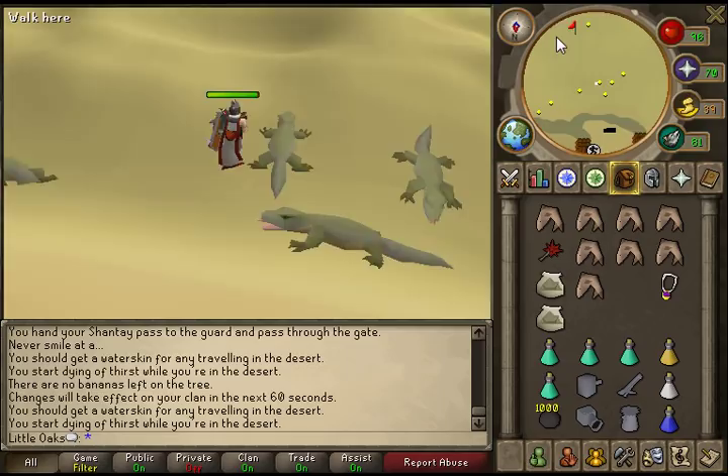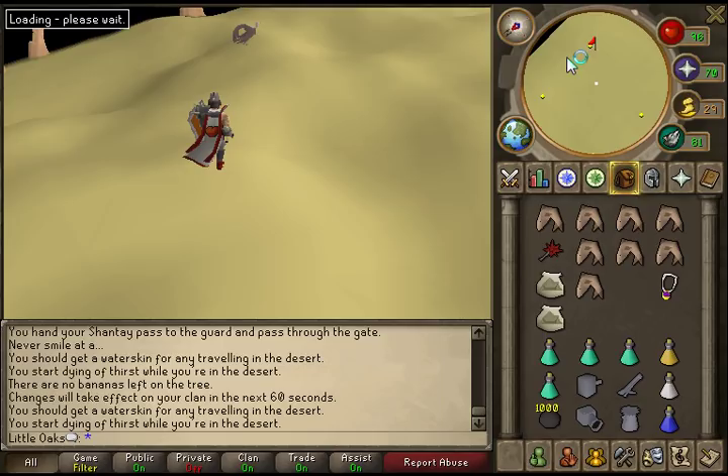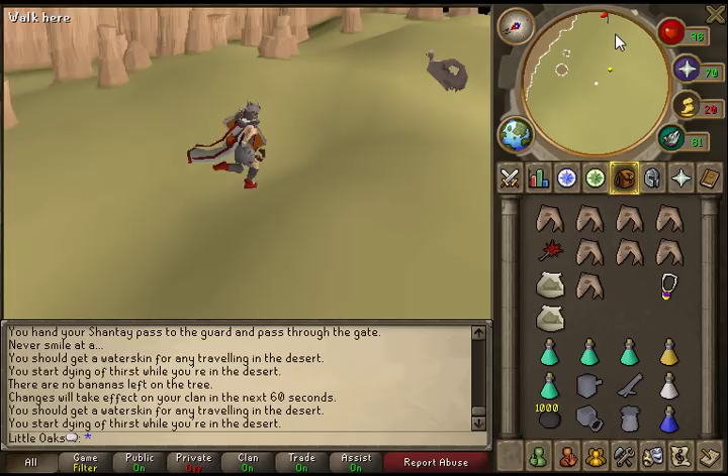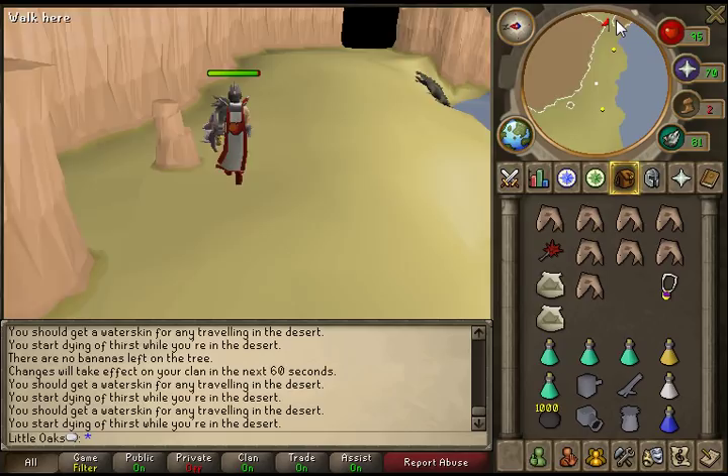You're just running pretty much east until you find a cliff, then you follow the cliff south. Then you hit the sea. If you go in the gap in between the sea and the cliff, you'll find the swamp.